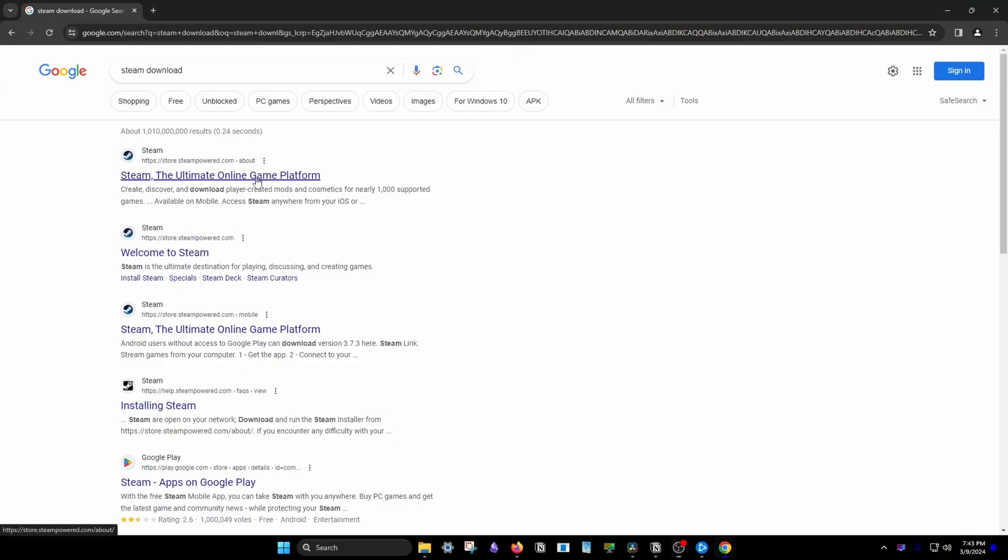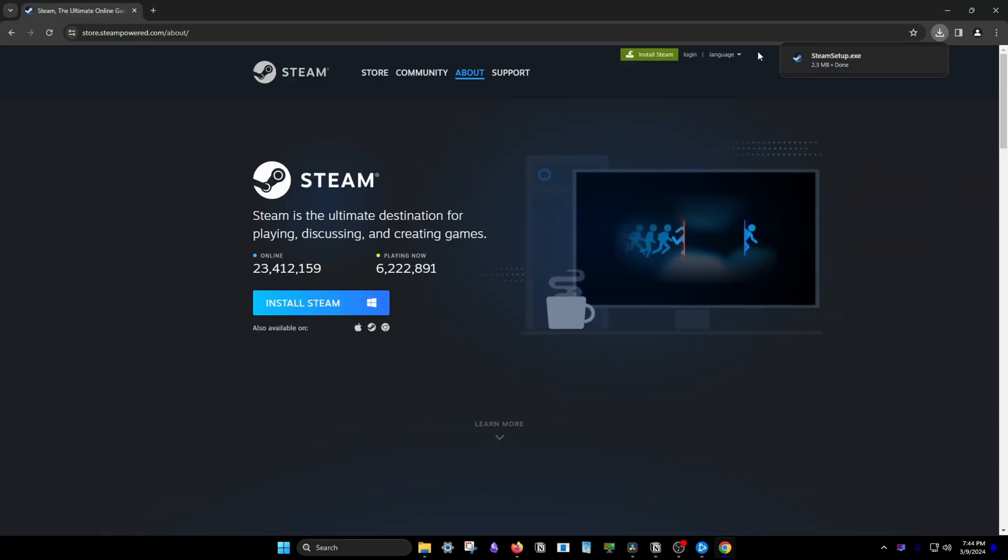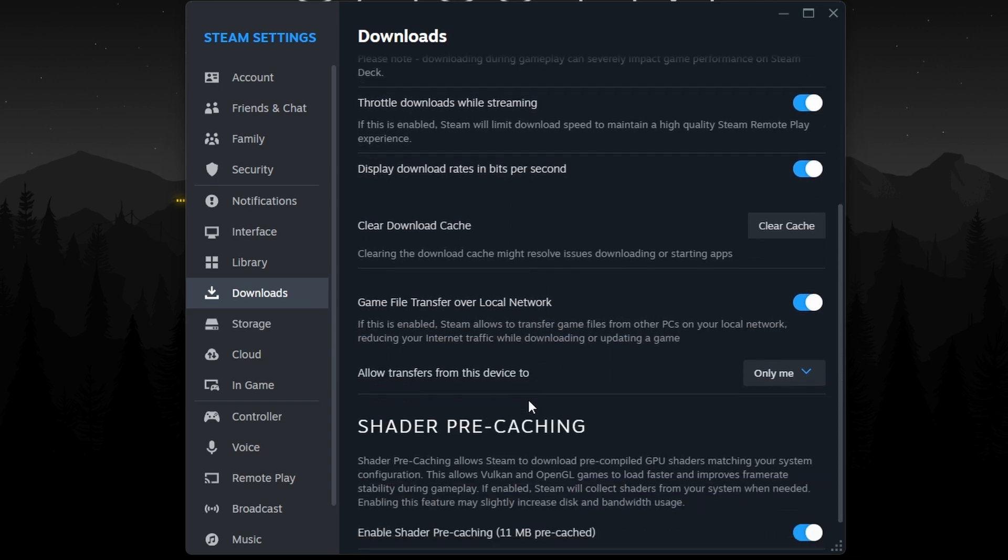Once you've got your OS installed, all you have to do is go to a web browser — even Edge will work — download the Steam client, set it up, and you're good to go. There are a few settings you'll want to change. First, go into Steam and make sure that File Transfer over Local Network is turned on. I'd also recommend turning on transfers from this device to anyone, so anybody that comes over — friends and family — can benefit from this.